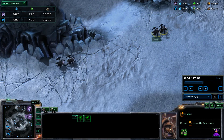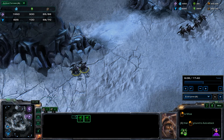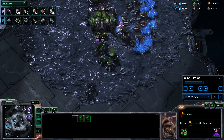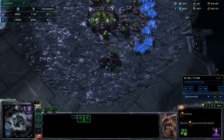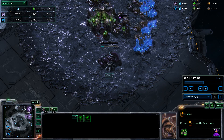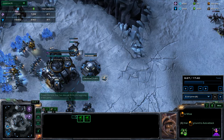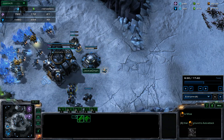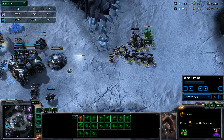I'm still kind of going at it, despite the fact that I have no gas to actually make more roaches, because my income is really, really bad. I mean, I have 21 workers and it's nine minutes in. This is kind of an all-in right now — if I don't actually break this, I'm so far behind at this point that if this doesn't work, I essentially lose.